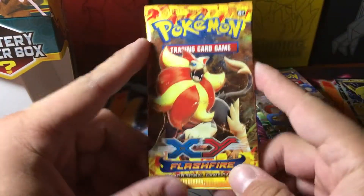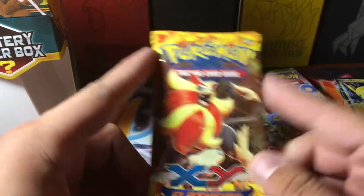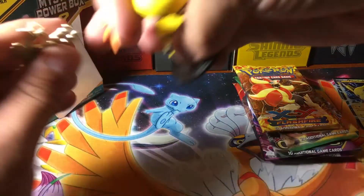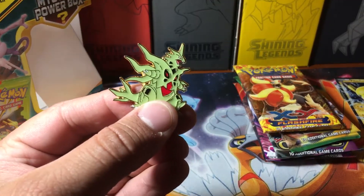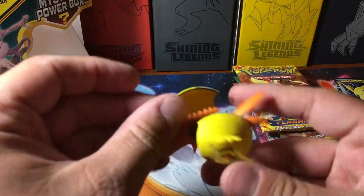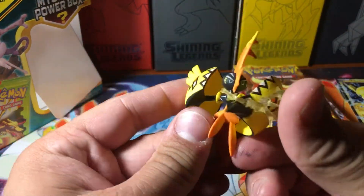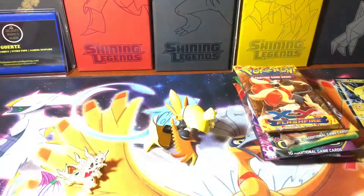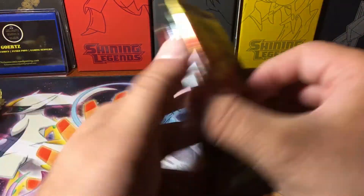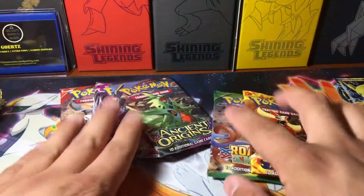We got a Flash Fire vintage pack — definitely cool, definitely a better vintage pack than some of the other options, no doubt about that. But it would have been cool if it was something a little bit better. So: Mega Tyranitar pin, the coin is a Genesect coin, and the Tapu Koko figure — kind of cool. I wish I'd gotten one of the vintage packs like Dragon Frontiers or something like that.